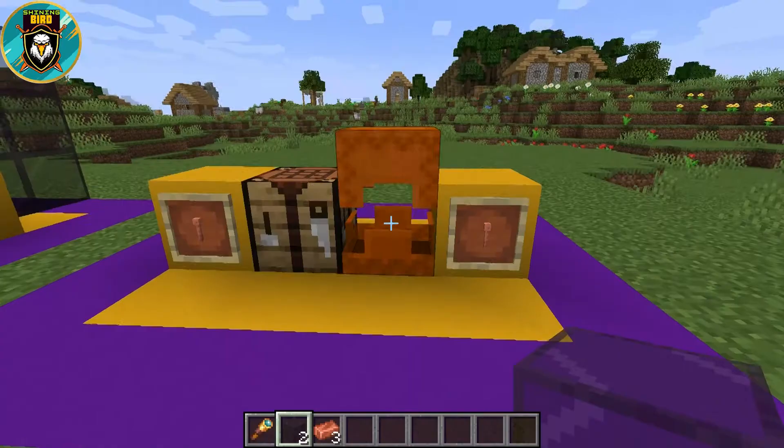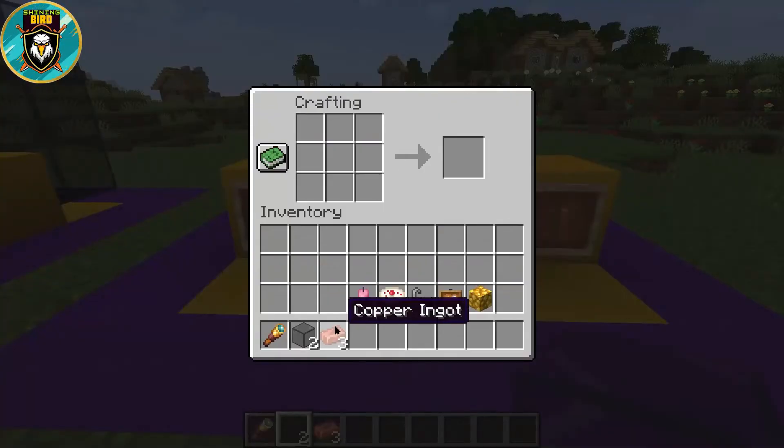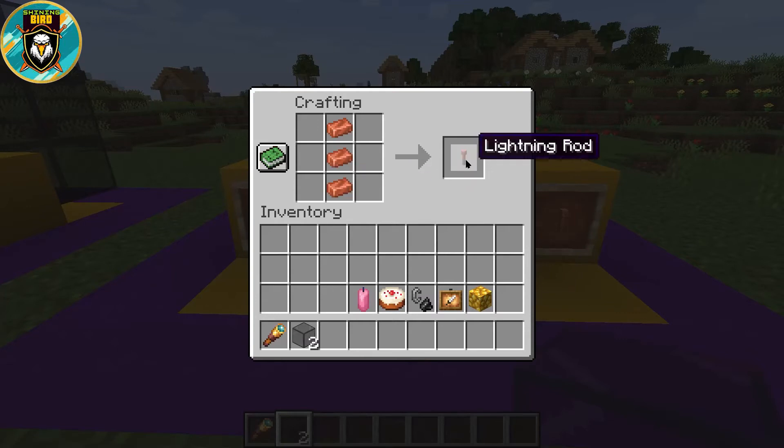Now we will craft the lightning rod. The lightning rod attracts lightning towards itself during thunder. To craft it, place 3 copper ingots in a row.